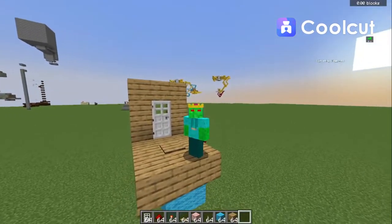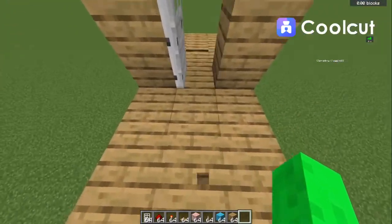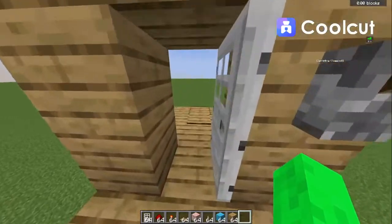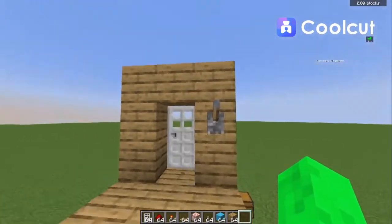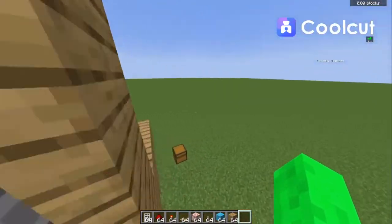Hello guys, welcome back to another Redstone video. Today I'm going to be teaching you how to make a locked iron door. It's very simple — it's opened with pressure plates so you can easily walk through into your base and walk out. On the inside you have a lever, and the moment it's flicked you cannot get in or out.